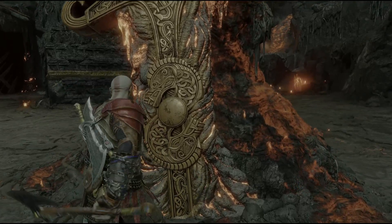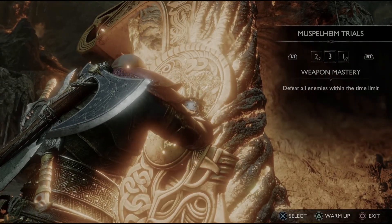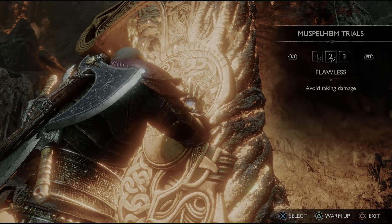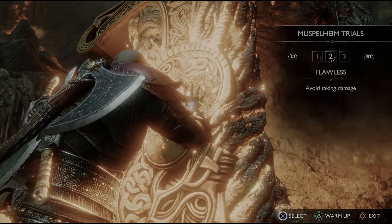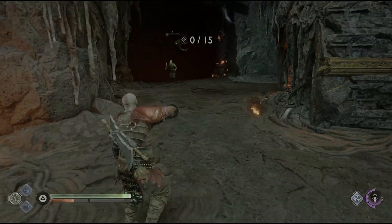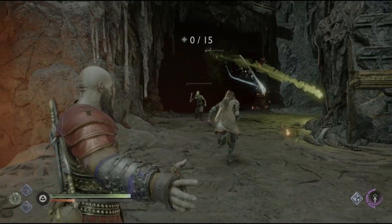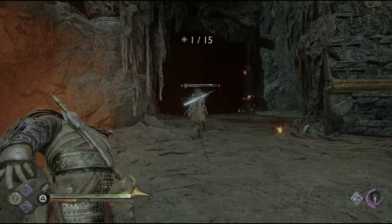The second challenge we're going to be doing is called Flawless. You have to defeat 15 enemies without getting hit. The best strategy I've found is to just use your Leviathan Axe and use your throws until you get down to the last enemy, which is a giant lion with horns, and use all your running attacks. Any rage you might have, just go all out at the very end, and this challenge is usually pretty easy.